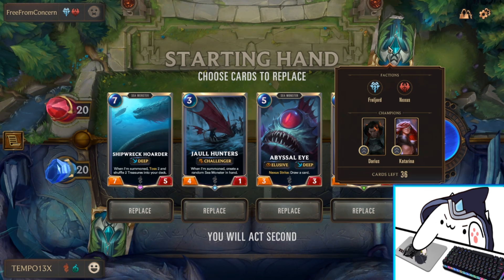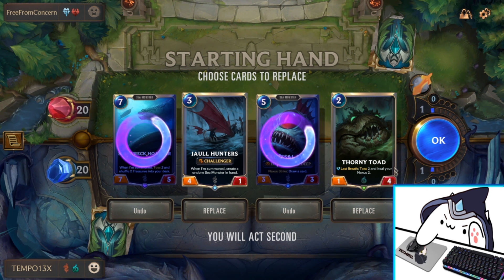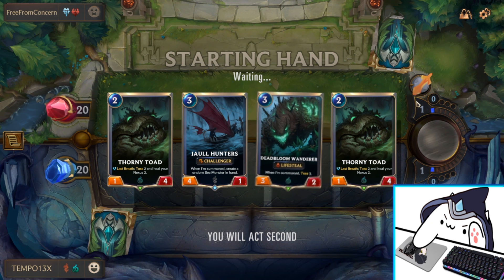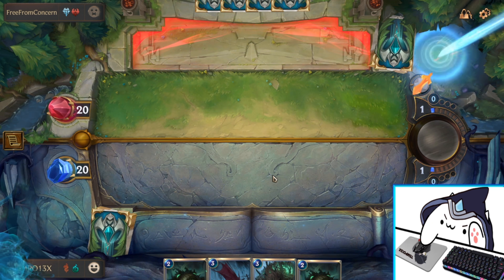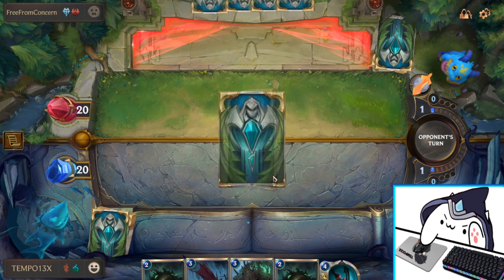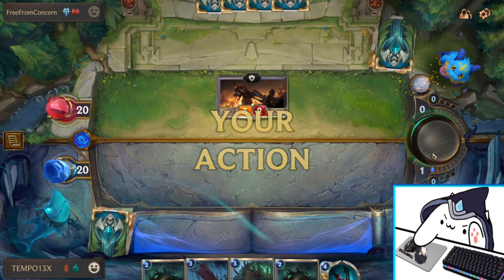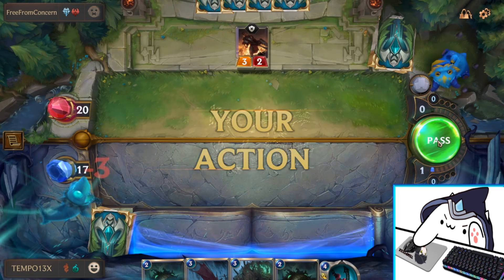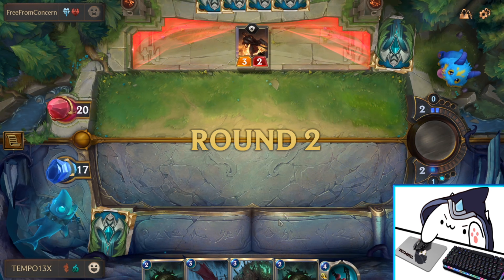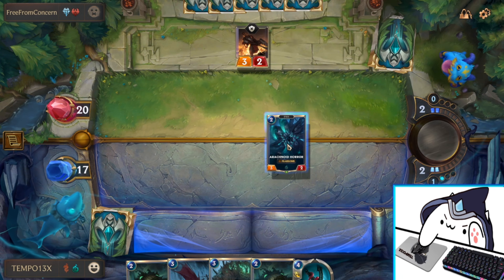Looks like we're fighting Darius and Katarina. I'm not sure what this deck is trying to do, but it's probably something aggressive. So of course we want to replace our sea monsters and try to keep our early game so we can contest the board. It's actually a pretty good hand. He's going first though — yep, it's an aggressive deck. I'm going to take three damage for free on turn one. We can heal it back though with Wanderer. I think we should follow up with Arachnoid on turn four.